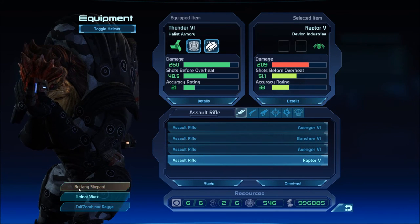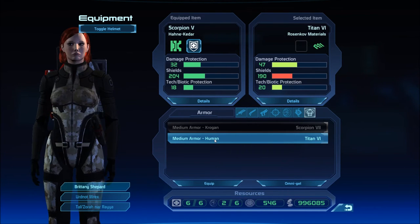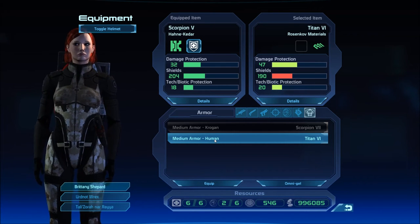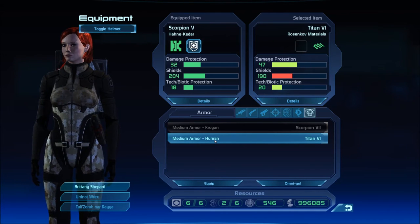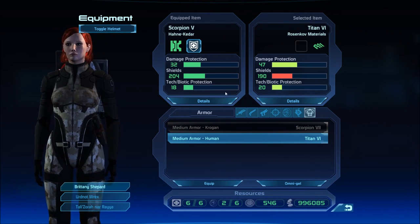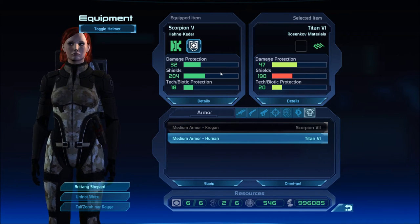And armor — for a human. Hmm. That might be worth it. What am I wearing? Scorpion five. Yeah, I'll switch to this. I mean, the shields are worse, but biotics are a little bit better and damage protection is quite a lot better.